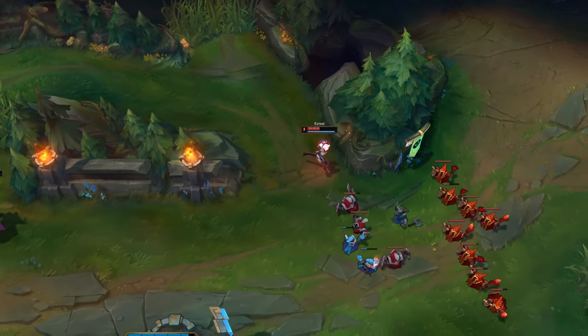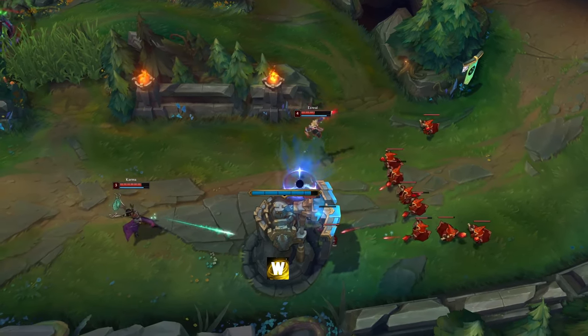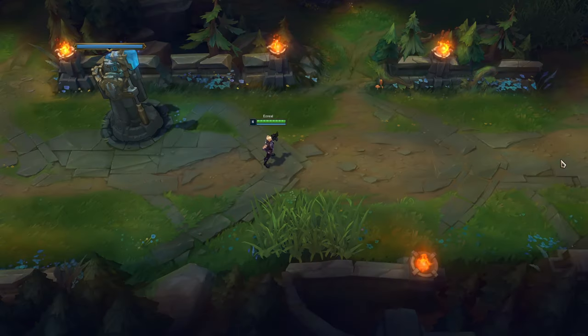When attacking enemy towers, use W on them because your auto attacks will deal more damage that way. You can also combine his W with Flash, but first use W then Flash because the animation is faster.